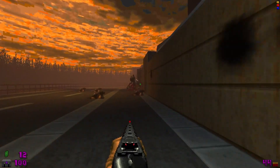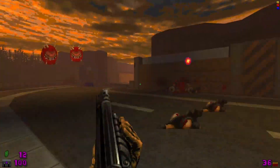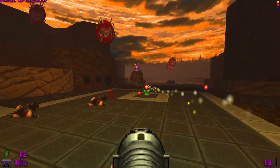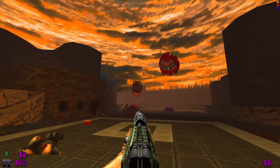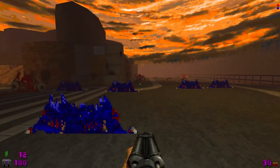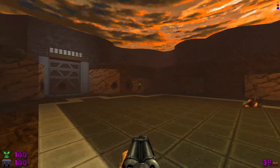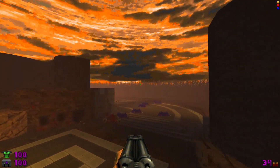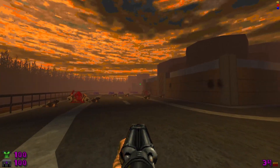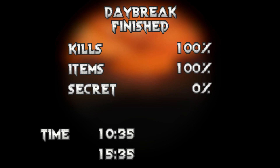I need to get rid of these rockets — I've got one following me around. Nothing too crazy in terms of the carnage, but it's still fun. I'm sure we're just getting started though. I like this here — gives this place a sense of location. Kind of reminds me of the way a Half-Life level would be built. No idea where that secret was.